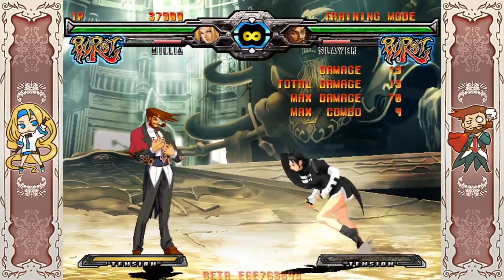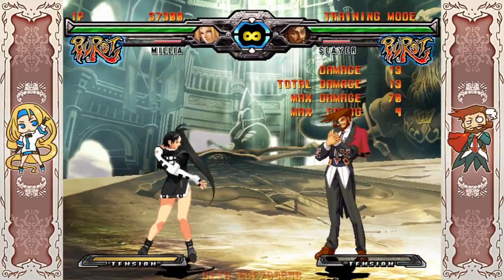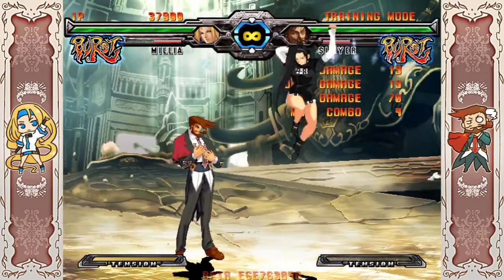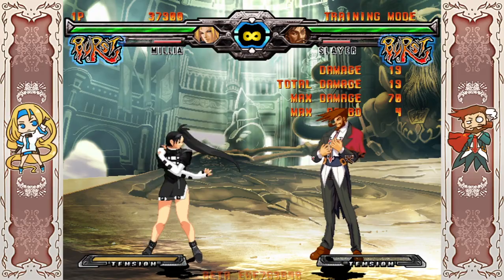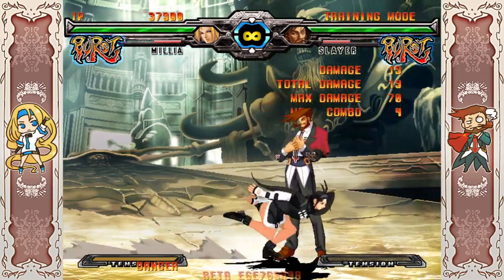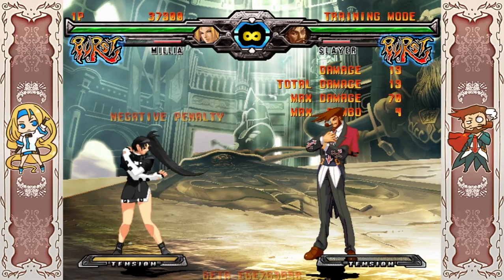One new thing in Plus R compared to Xrd is Force Break. Certain special moves have an upgraded version where you do the same motion but press the D button, giving you a stronger version of that special move, but it consumes 25% meter.